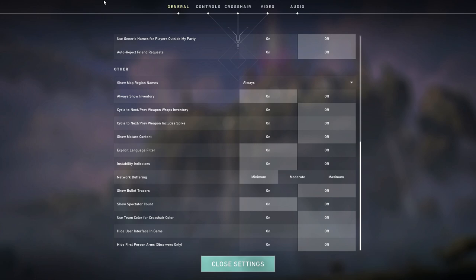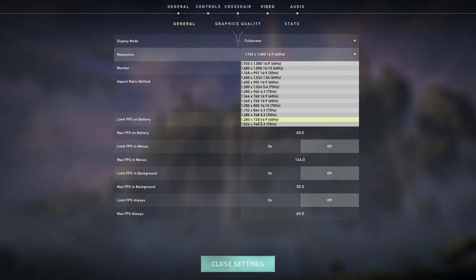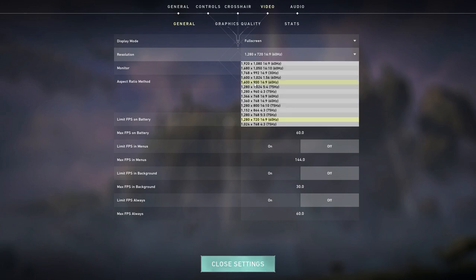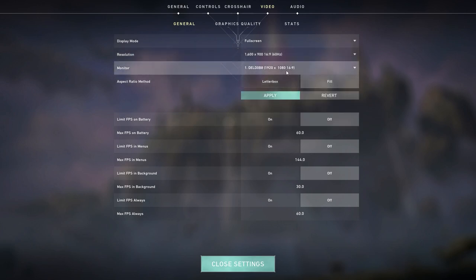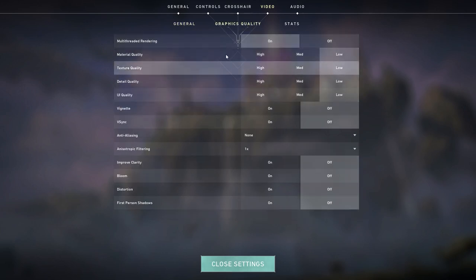After copying those settings, go to the Video tab. Set Display Mode to Fullscreen. For resolution, if you're using Intel HD graphics, I highly recommend 1280x720. If you're using an Nvidia GPU like a GT 730, GT 710, or GTX 660, use 1600x900. Disable all FPS-limiting options since we don't want to cap our FPS. Then go to Graphics Quality and set everything to Low, except Multi-threaded Rendering — set that to On.